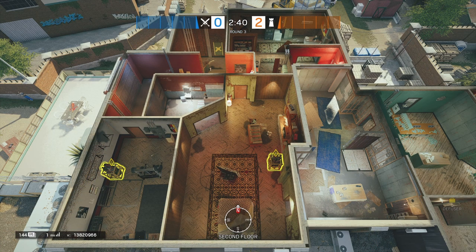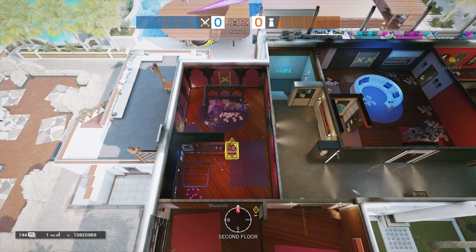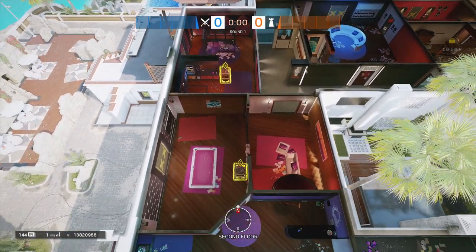Over in Gym/Bedroom, there's only one default plant spot on this site, which would be wherever there are no rotate holes, right along the gym wall. This one is a bit more vague than other sites.